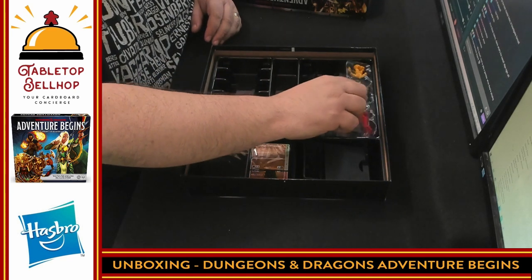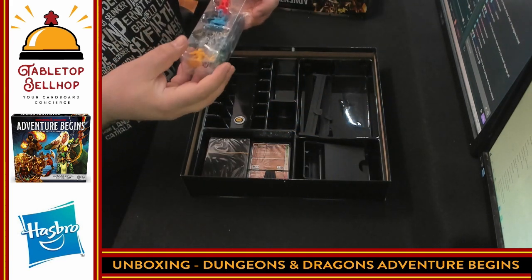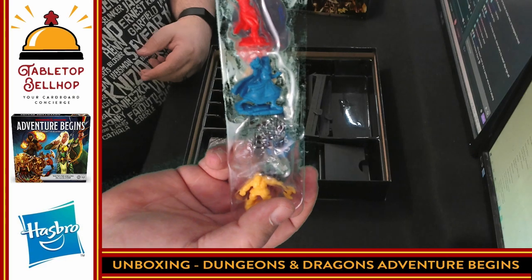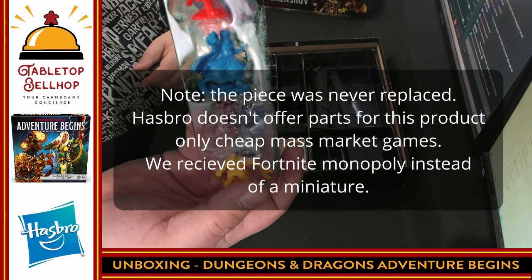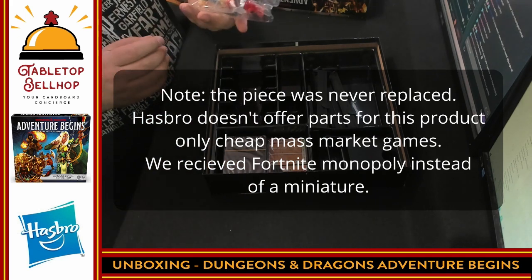I'm missing a miniature. We are short a mini — that's always awesome. I'm glad my kids didn't open this first. We have the invisible character. One of the first things I'm going to have to do is contact Hasbro and figure out what to do about the missing miniature. We are missing the green character. Great job there, Hasbro.